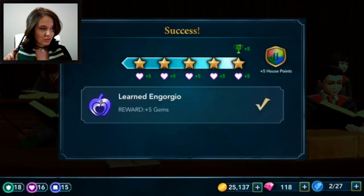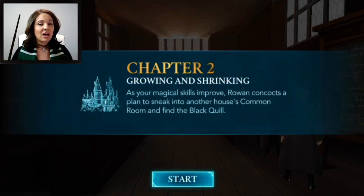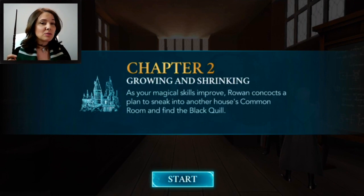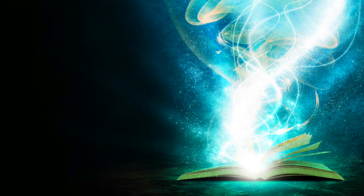Chapter One is complete! It looks like we're going to try and sneak into another house's common room. We're on the search for Ben. Chapter Two is called 'Growing and Shrinking' — as your magical skills improve, Rowan concocts a plan to sneak into another house's common room and find the black quill. If you enjoyed this video, give it a thumbs up, subscribe to the channel, and turn on notifications for more Harry Potter content!